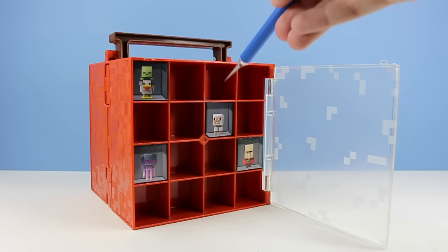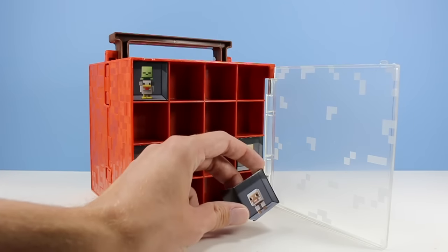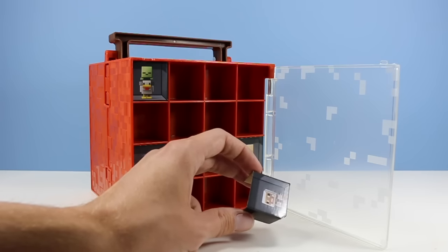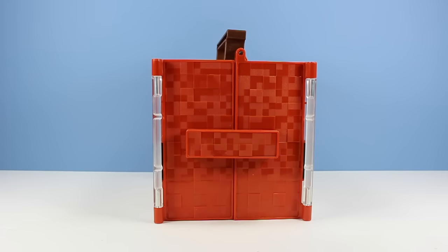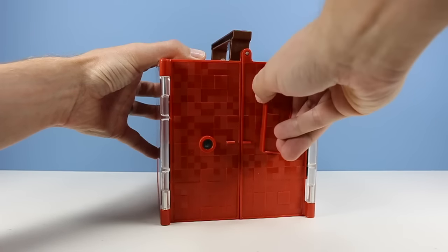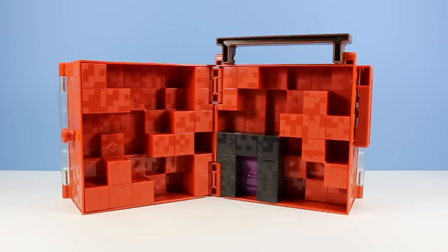These little cards pop out and are used for making it look pretty in the box, by the way, and you can keep these and use them for other Minecraft-y things. Opening up your case isn't too hard - we've got a solid locking mechanism on one of the sides, flip up like so and open your Netherworld.